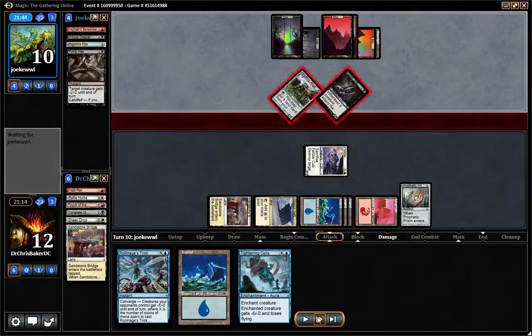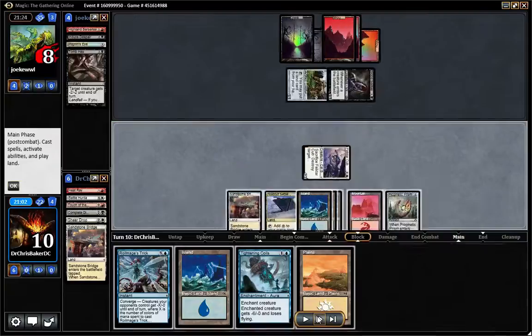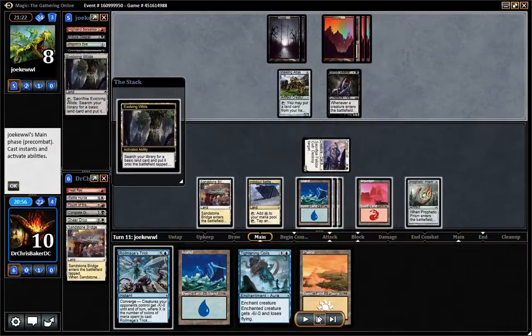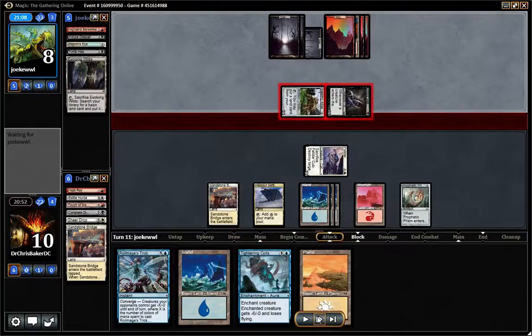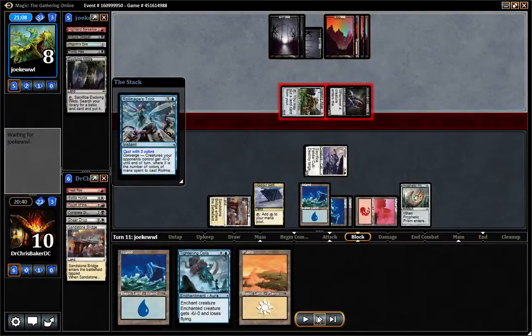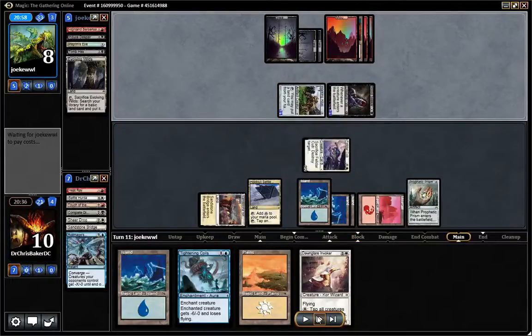He's got a Tomb Hex though — that kills my land. And I'm just bricking off and drawing a million lands while he has all spells in hand and every land he draws is just off the top. So here, with no gas in hand, I just play Royal Mage's Trick and hit the Angler Invoker, which is good.